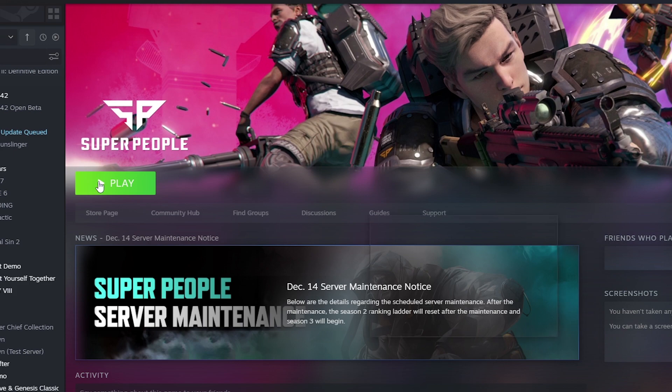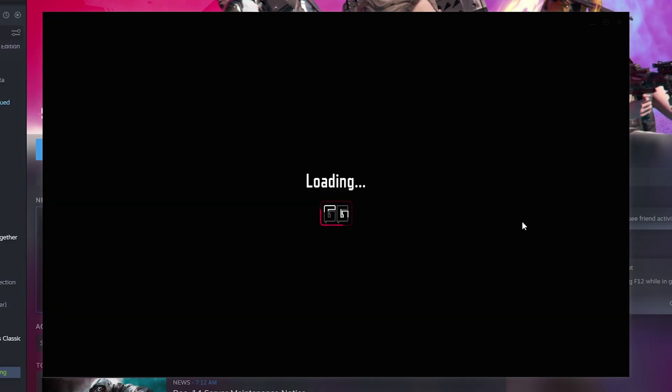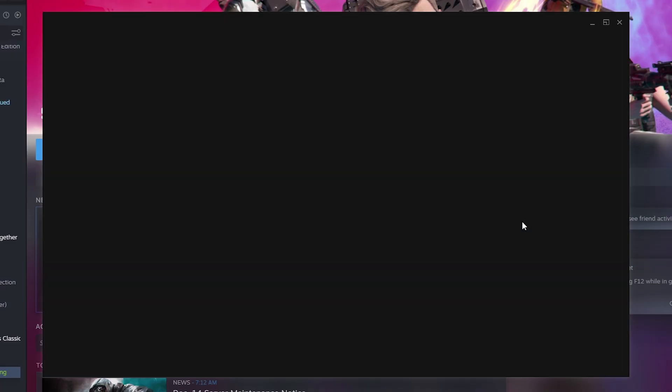After Super People finishes installing and you click Play, Super People will then launch GG, which is its own specific game launching platform.